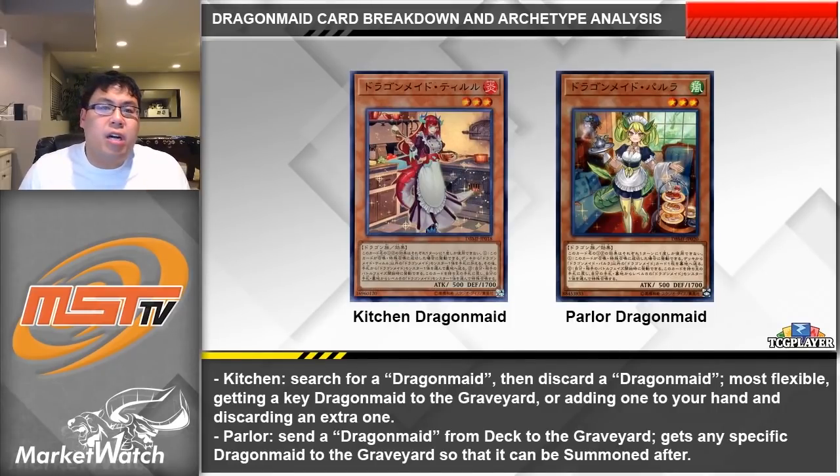Let's get into the cards themselves, starting with the human forms. All of the humans have effects where on the field you can return them to the hand at the start of the battle phase to summon a dragon from your hand or graveyard, and they all have on-summon effects as well. First up, the level 3 Dragon Maids. Kitchen lets you search for a Dragon Maid monster and then discard a Dragon Maid monster. This card is very flexible because you can search for either a human or dragon form. If you have multiple dragons in your hand you can search for a human form, discard the dragon to the graveyard, then bounce the Kitchen to summon that dragon back — it's basically really free.